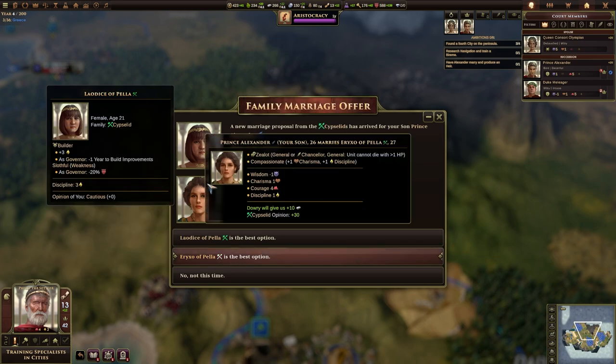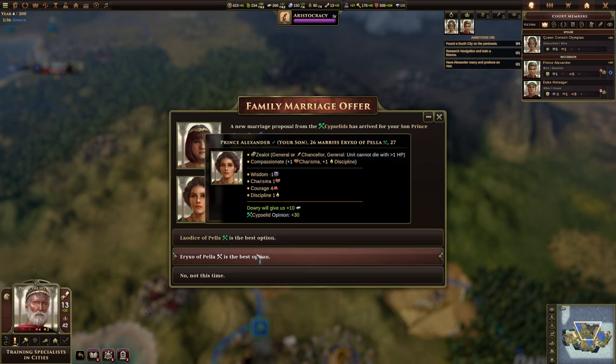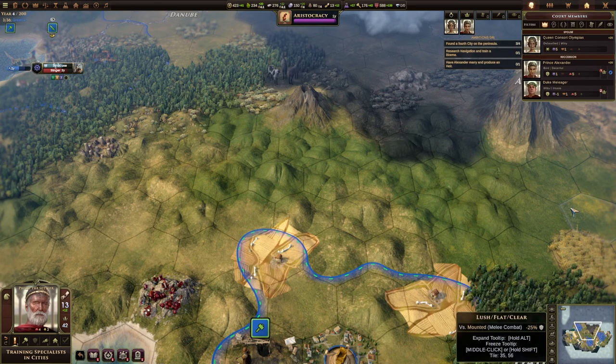That's Pella, isn't it? No, they're both of Pella — it's Rikso. Fine, let's do that. So that should be one of the ambitions fulfilled.